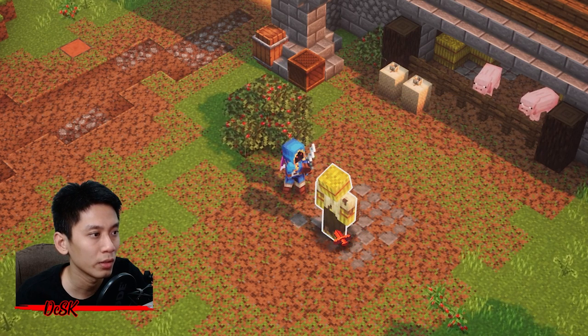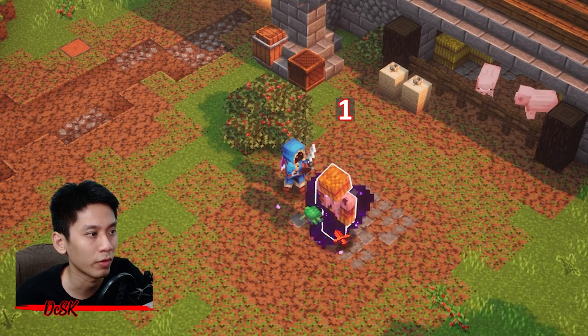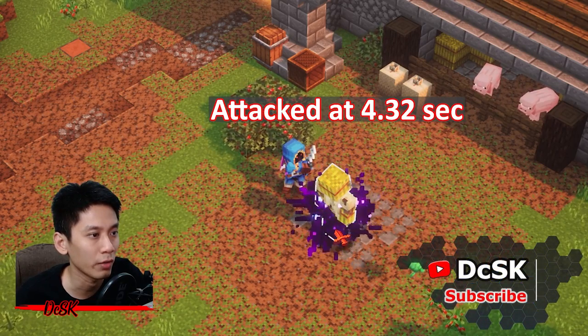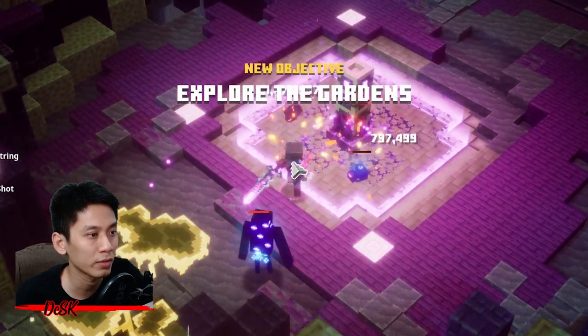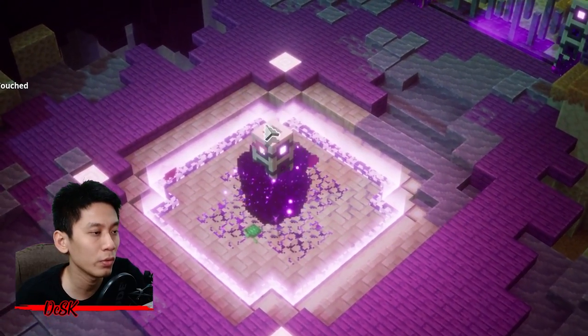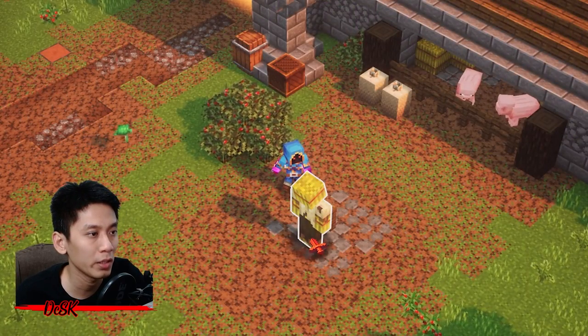Another way to say it is: the slower you attack, the more damage you are going to deal; the faster you attack, the lesser damage you are going to deal. So this Void Strike enchantment is perfect for slow attack speed weapons — but that doesn't mean you can't use it on faster attack speed weapons. You just have to adjust your attack to a slower speed, then you can deal higher damage.